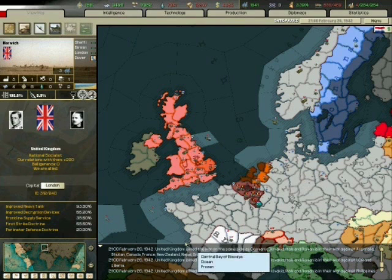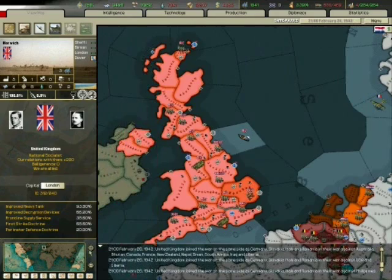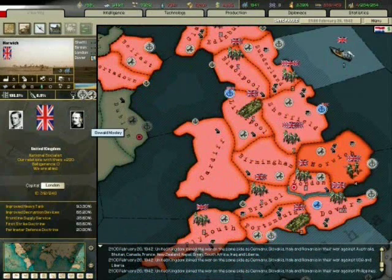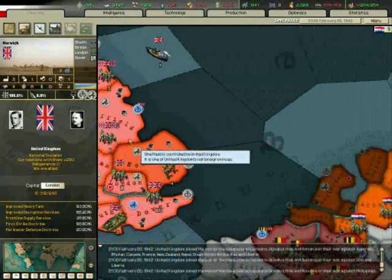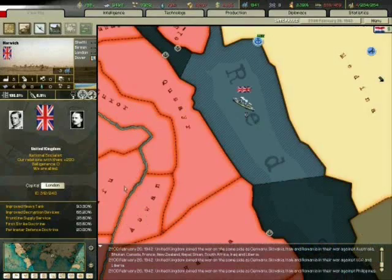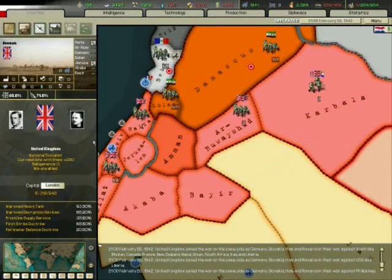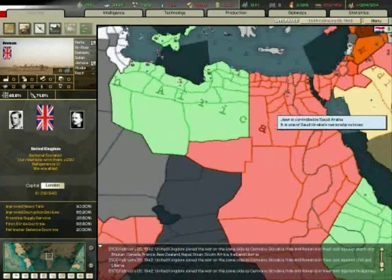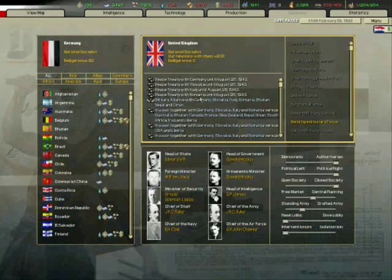The intelligence system, which I think is new to Hearts of Iron 2, allows you to spy on enemy and friendly nations. It's done pretty well in this game and adds another level of detail. Sabotage of technology research is something that you can do; you can fund partisans within other nations' borders and attempt coups as well. For me, the most useful of these is surely the coups, which if successful, can really alter the balance of power irrevocably.